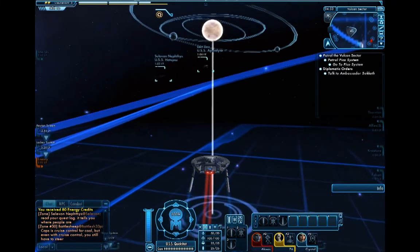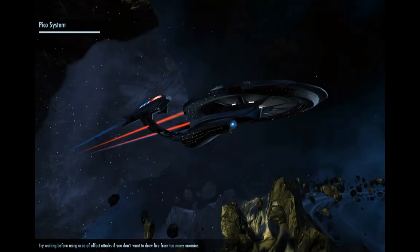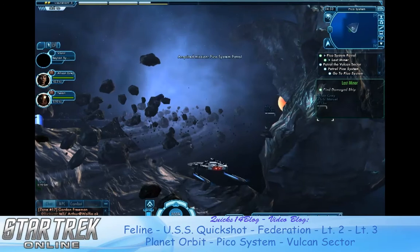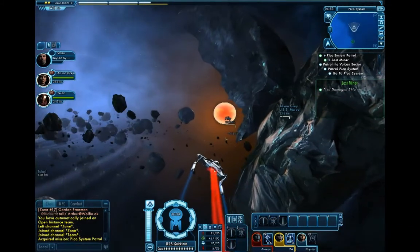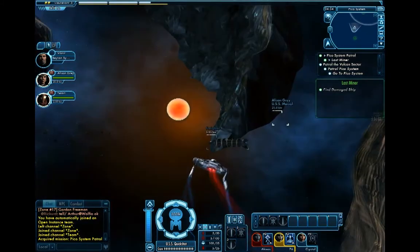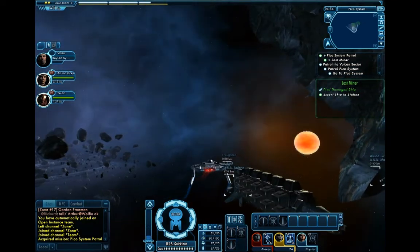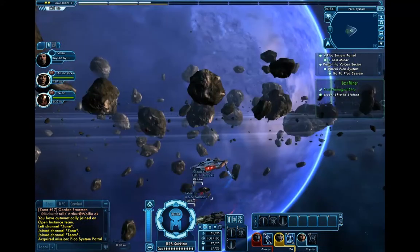This is very standard for Star Trek Online. You're going to go into a lot of these open instances, especially early on, with other people. You probably won't say a word to each other — do what you need to do, get done with your mission, leave, and then people will just leave the group. It's important to remember that when you're in an open instance and you leave and you're back out to the sector map, it keeps you in the group. If you like these guys or start talking and become friends, you can continue playing with them. If you don't want to, you can just hit the leave group button at the very top left.